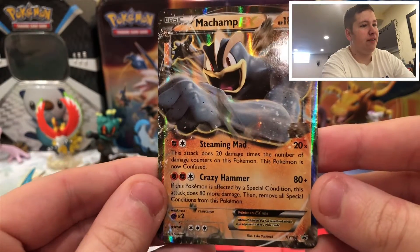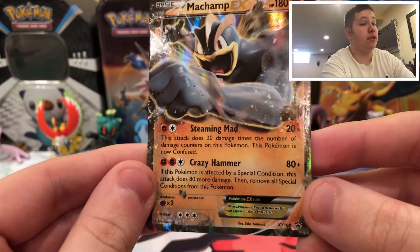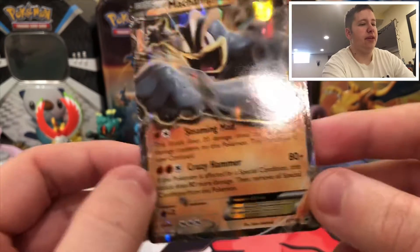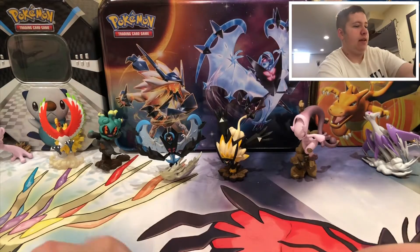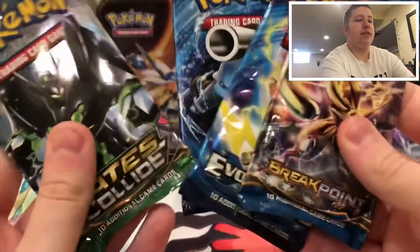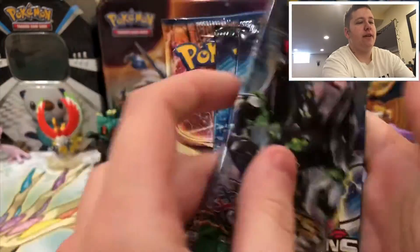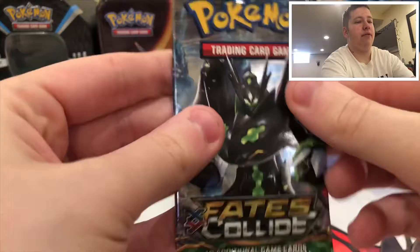This Champ EX - it's a problem, it's not the one from Breakpoint or Ancient Origins, not sure, I know it's from a set, just a different part of it. We have Evolutions, Fates Collide, and Breakpoint. I'm gonna save Breakpoint for last, Fates Collide first, so I have Evolutions in the middle.